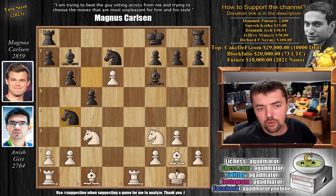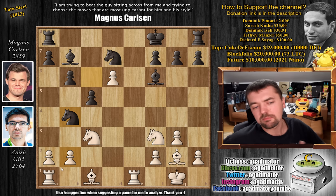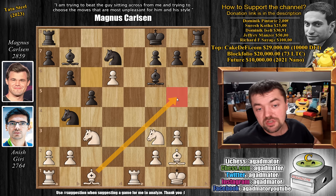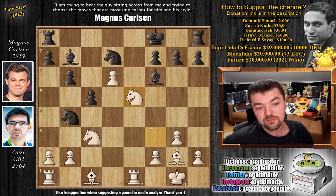Magnus goes knight to B4, opening up the diagonal — that's always an issue for black in the Queen's Indian Defense. It also threatens knight to C2, which would win material. There are many ways you can meet knight to B4: rook to B1, rook to D1, rook to E2, bishop to G5 — many cool ideas. But Anish goes for knight to E5. Bishop to G5 is the move Magnus played against Yannick in the game he won, but knight to E5 is a new move. As of move 18, we have a completely new game.